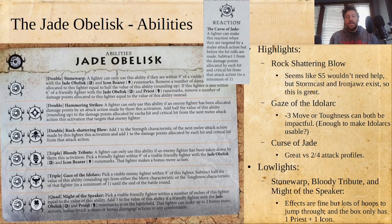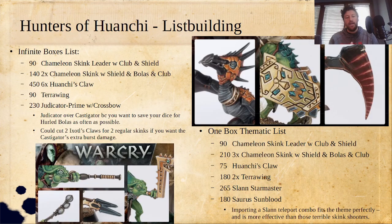Let's get into the Jade Obelisk. The reaction is Curse of Jade: a fighter can make this reaction when they are targeted by a melee attack action but before the hit rolls are made — subtract one from the damage points from each hit and crit. Just like the other reaction, it's going to be really good against two-four attack profiles. One thing I forgot to mention with the Hunters of Huanchi: with their ability to flood the board and move around, they're going to be really good against hyper-elite or other swarm warbands, but they might fall down a little against certain midrange warbands like Slaanesh Sybarites, where Fiend Bloods are fast enough to catch you.